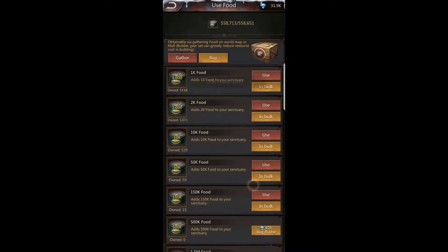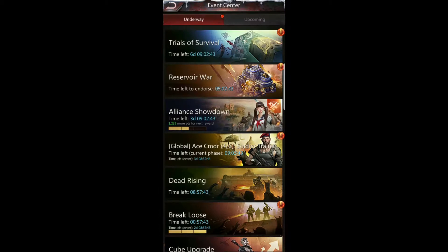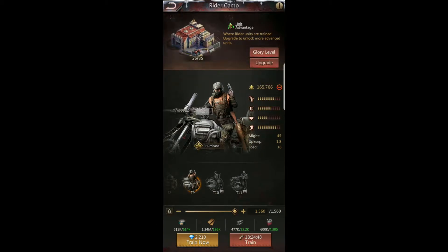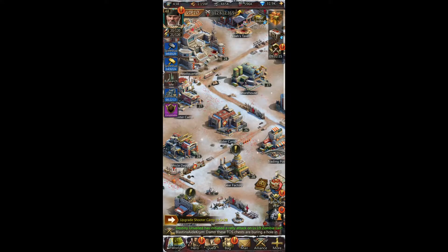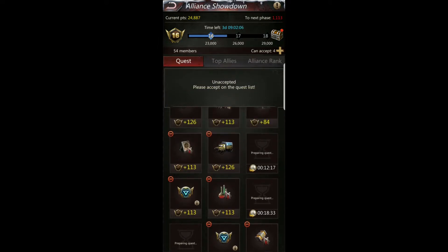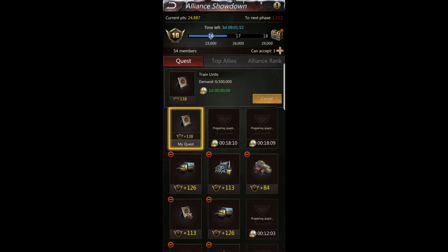Let's do one more round — auto speed up the shooters over that number, then jump into riders. Even though I've technically completed all these events except Alliance Showdown, I'm still trying to maximize my points for Global Ace Commander to rank as high as possible. Checking Alliance Showdown — it's turned purple, so I'll click it and hit Complete. Now I'll come down and pick another quest: Troop Might Up 1.2 million or Train Units for 300,000.